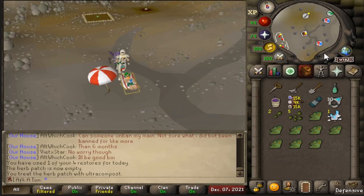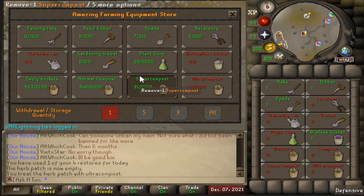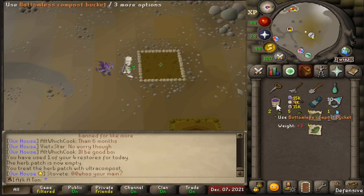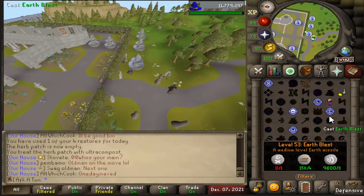The two leprechauns at every patch are extremely useful — they can store items for you. I'd recommend setting that up at the Catherby location, which has both a tool leprechaun and a store right there, so you can load them up to hold your tools and compost. Very useful if you don't have the bottomless compost bucket. You can also use herbs on them — I usually clean my herbs, but you can do either. Make sure whenever you plant your seed you also use compost on it. That's the first location done.